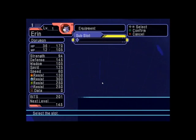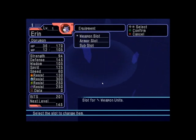Sub slot — these are boards, or filter boards, or something. They're kind of like units in Phantasy Star. If you know what those are, like Phantasy Star Online units — it's exactly like that.